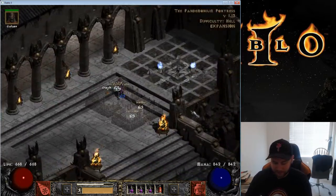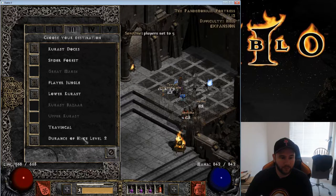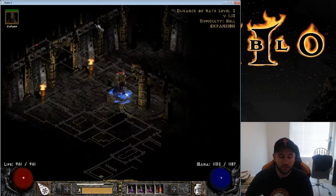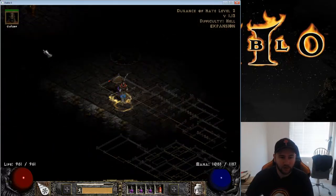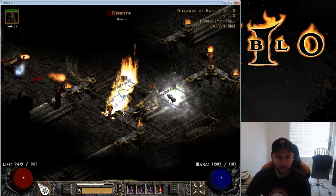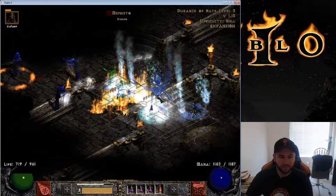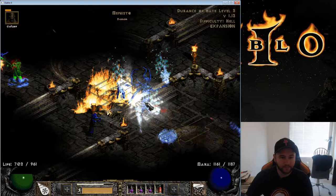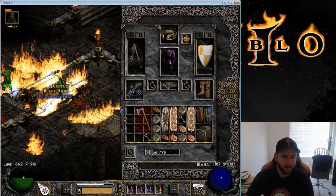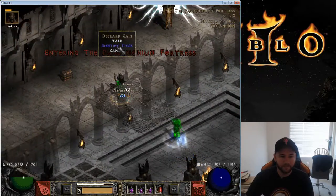Let's do some Mephisto runs. We're going to run on players 5 difficulty and see how that works out. Heading over to Durance of Hate, doing a couple of Battle Orders, teleporting to Mephisto and hopefully getting 10 runs in. First run, let's get this started. Static field first, then switch to Blizzard. You can hear me clicking away — players 5 difficulty so it's a little slower. We got a bearded axe, a spetum, and a lich wand for run one. We'll identify those in town and see if I need them for the grail list.